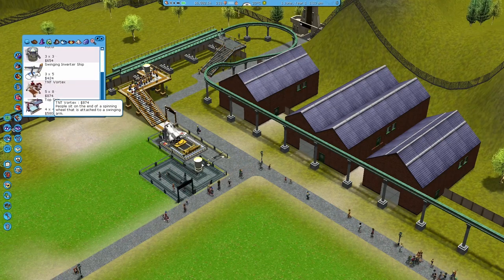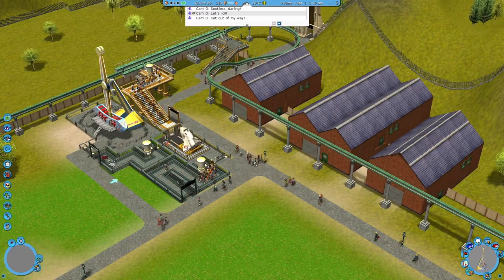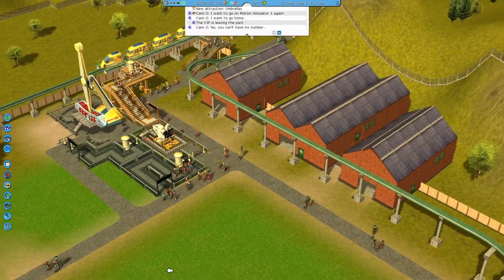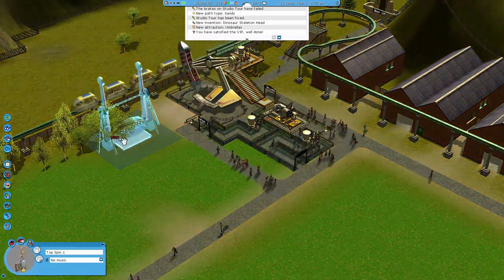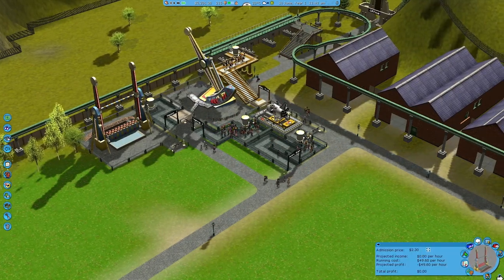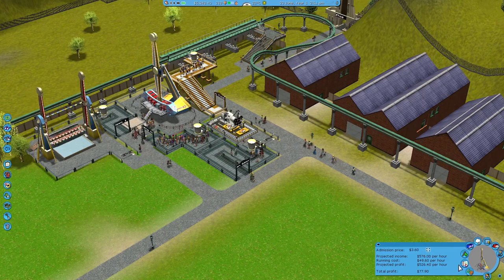I was going to put in a swing inverter ship at the back here. I'll add a path, open that up, and see how much I can charge. So I think to start off I might just keep spamming these small rides just until I can get enough cash flow generated. It might be a short queue for this ride but should be all right. The swing inverter ship's quite popular — I might price it up a bit.